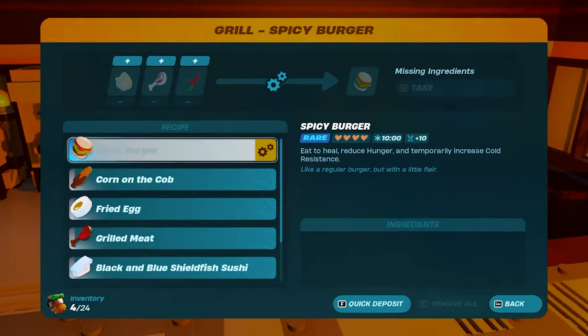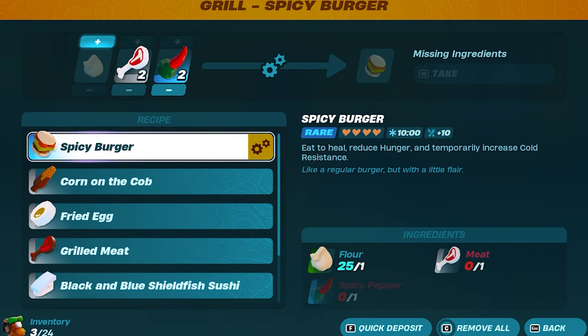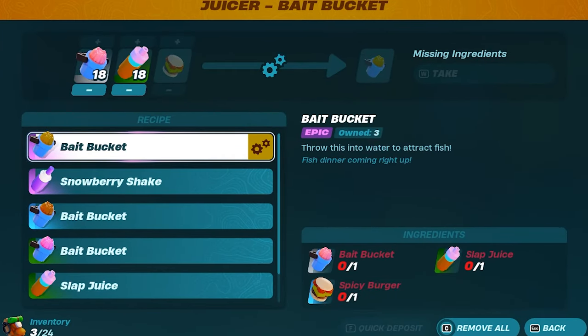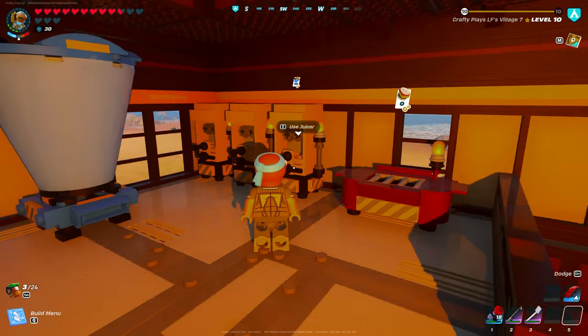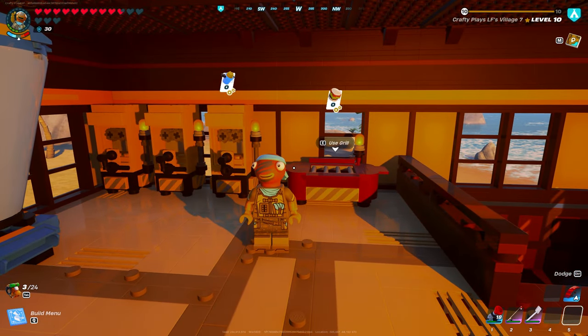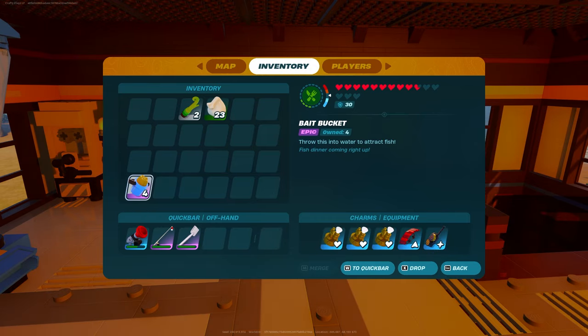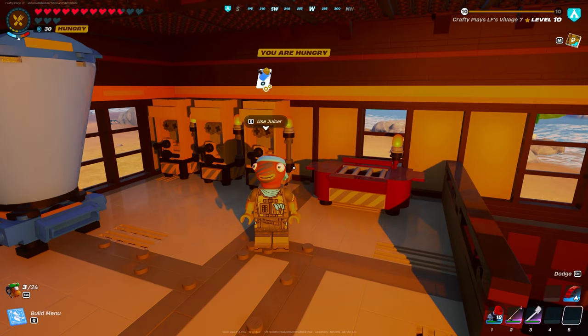I'm going to demonstrate the glitch here with spicy peppers. You guys should do the same, but you can do this with pretty much anything. I'm doing it this way because you need spicy burgers on the grill in order to make the epic bait bucket, which requires one spicy burger but also one slurp juice. I found that slurp juices are more common from villagers than spicy burgers, so do this with spicy peppers to make those spicy burgers more accessible from this glitch.